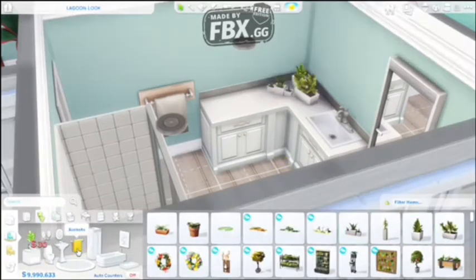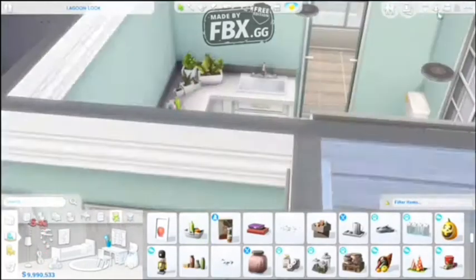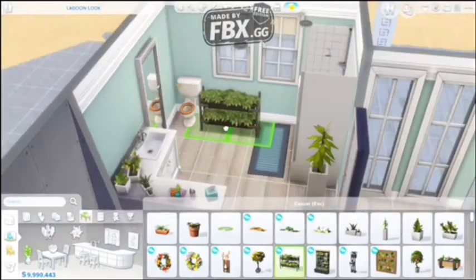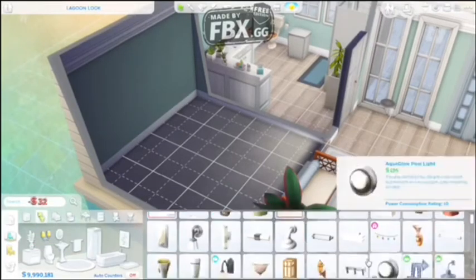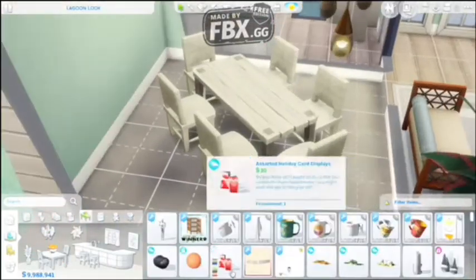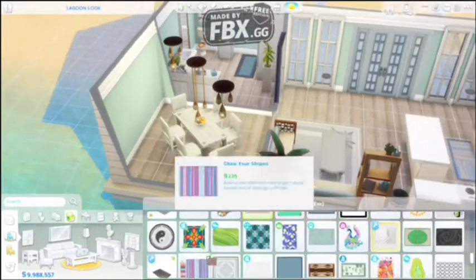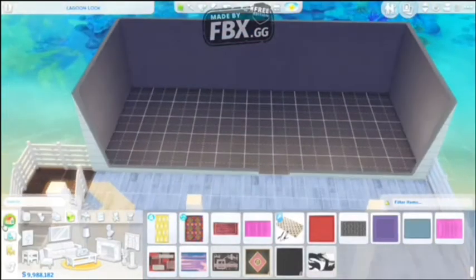I did the bathroom and added more plant mom stuff. I tried my best to clutter the bathroom. It was a little hard — the upstairs bathroom was way harder to clutter. As you can see, I'm just adding some toilet paper and extra items to the bathroom, and then I started moving on to the dining room, which kind of felt weird to me because it wasn't in the mix of the living room and kitchen. I had extra space and didn't want to put a bedroom since it's only a one-bedroom house, so I decided to add a dining room.